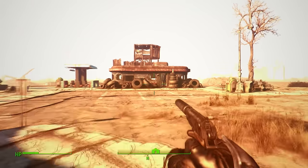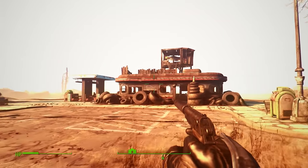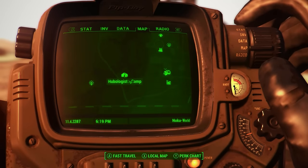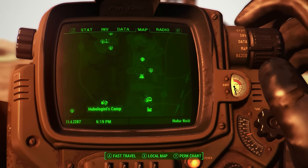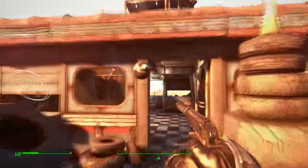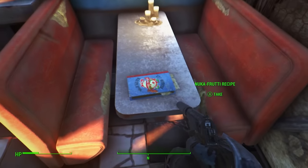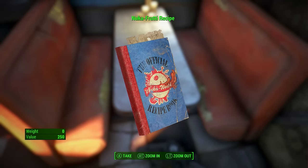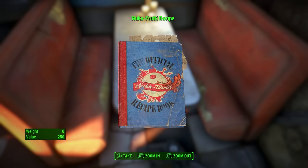This next recipe is also outside Nuka World, next to a giant fire hydrant. On the map, find the Hubologist's Camp, which is outside the park. Once here you'll see a diner — go inside through the front entrance, turn left after the stairway, and right there on the table you have Nuka Fruity.